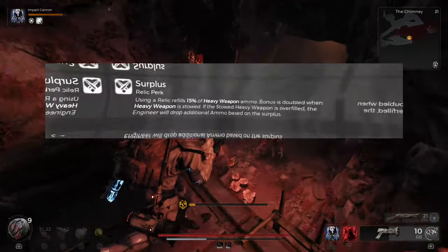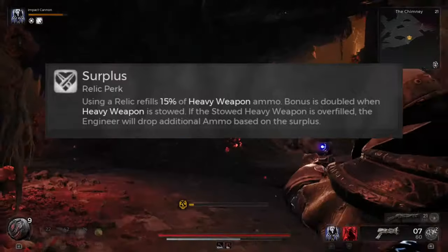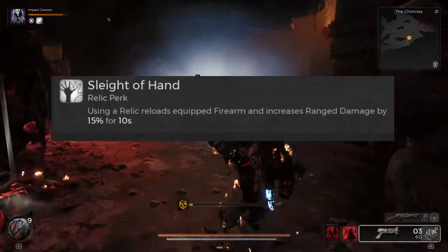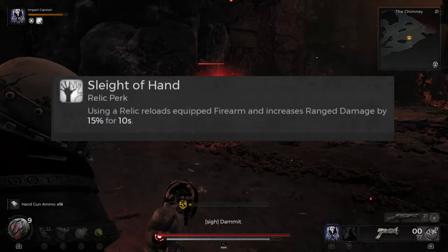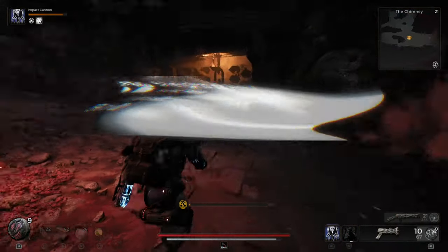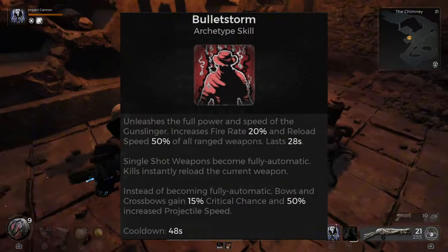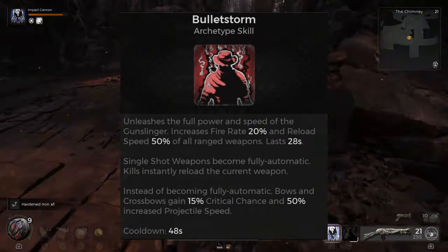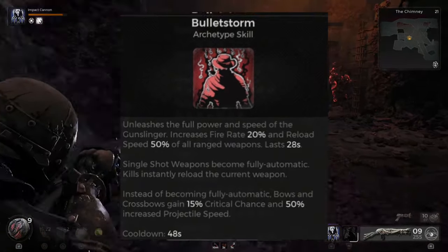Keep in mind, we have the Surplus Relic perk that allows your relic use to refill some of your turret ammo, as well as the Sleight of Hand Gunslinger perk, where using a relic reloads your firearm and increases range damage by another 15% for 10 seconds. For the Gunslinger skill, we're using Bulletstorm, which will turn both of our weapons fully automatic while increasing fire rate and reload speed, and we'll get to this a little bit more when we get to the weapons.